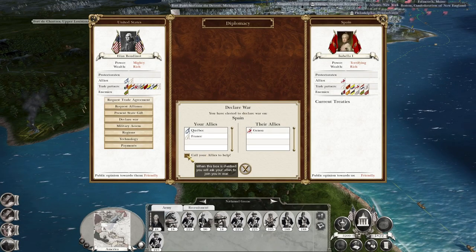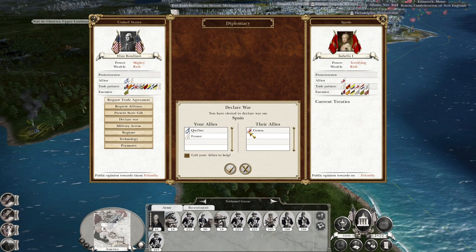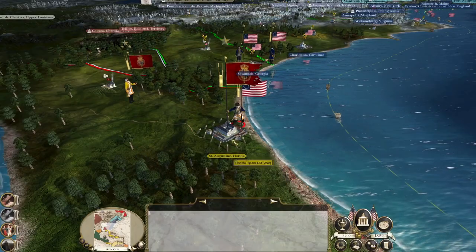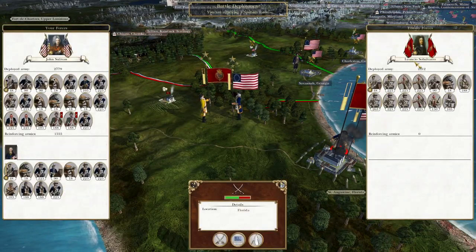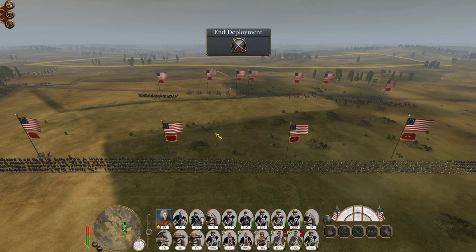Let's declare war on Spain. Let's not call our allies - if I call my allies, France won't join, so let's keep France as our ally for now. You are going to bottle up the garrison. John Sullivan's coming for that Spanish army. Nathaniel Greene can pen them in and prevent the garrison from leaving. We might swap generals around so Nathaniel Greene is leading my main army because he's the better general, though he'll get his own force in due course.